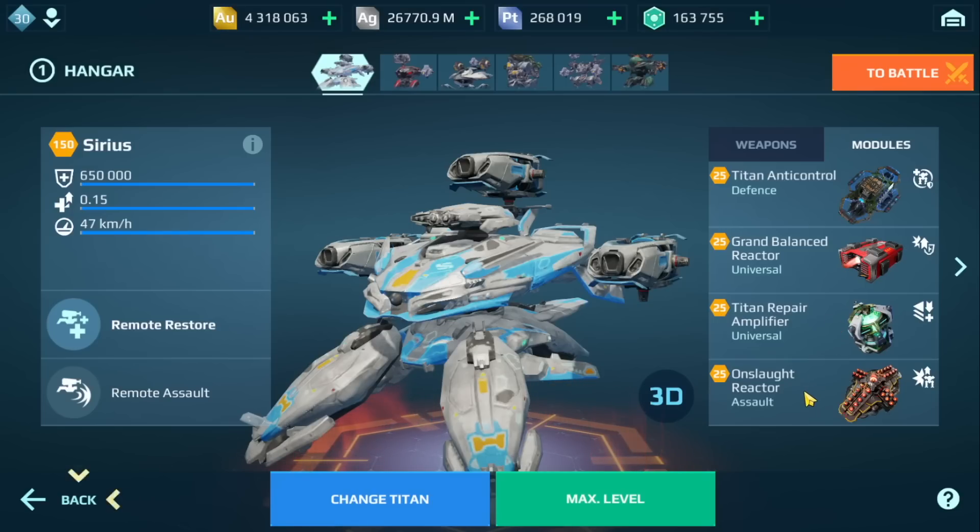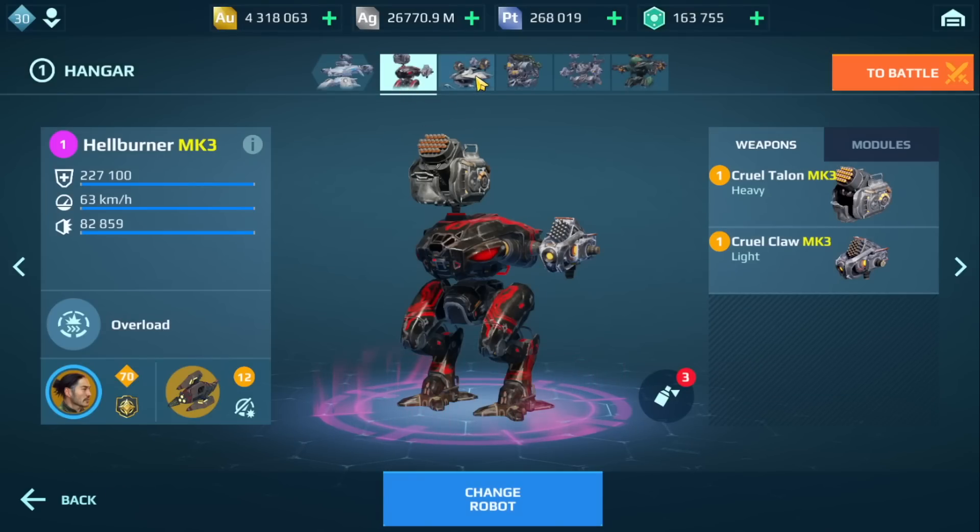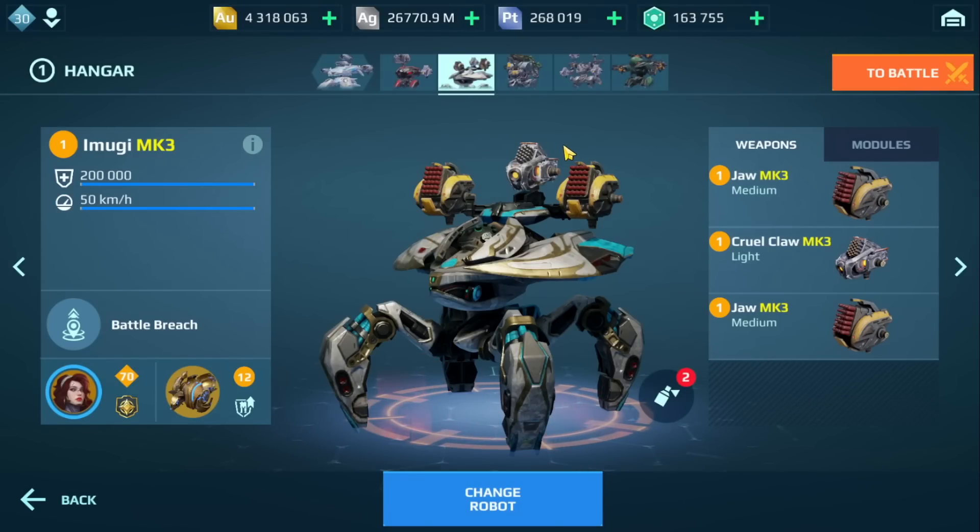I have the Titan Anti-Control Grand Balance Reactor and the Titan Repair Amplifier, which I believe is a new module. We've got the Onslaught Reactor. On the rest of my hangar, we have the Hell Burner and the Emugi. I was going to run the Ardent Emugi, but apparently there is a bug where the pilot skills for those two pilots don't work, so I'll be featuring that in a separate video.